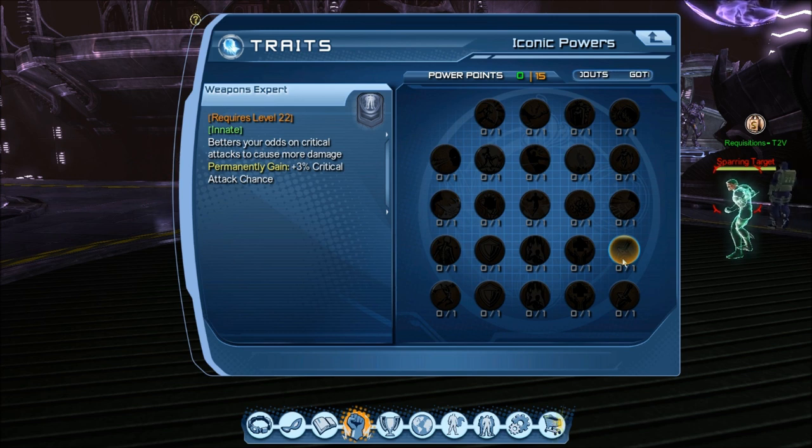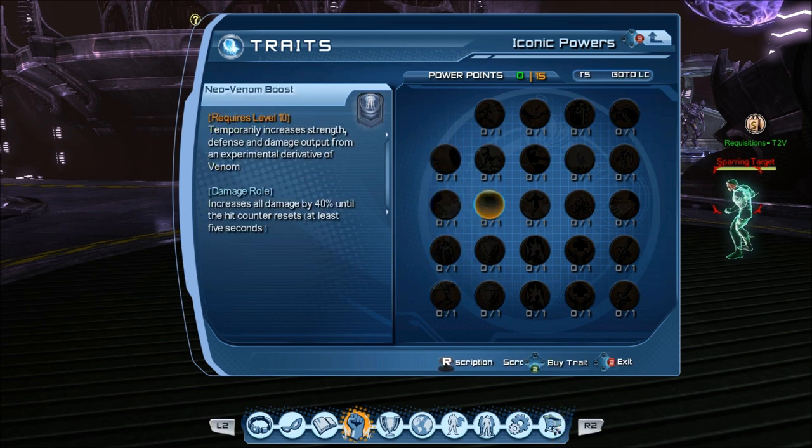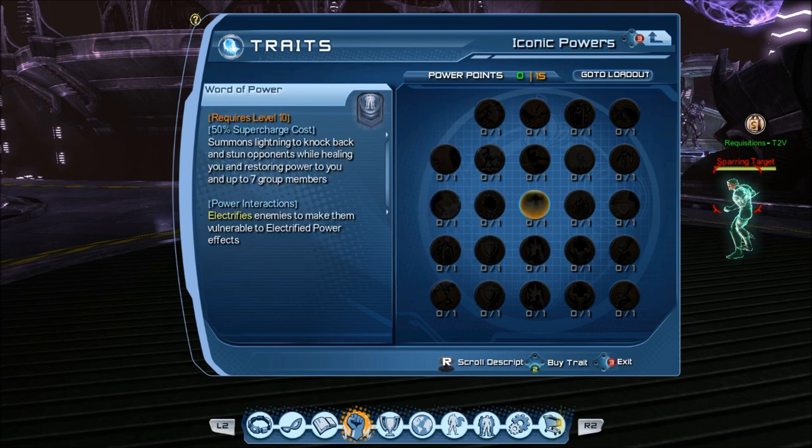Bottom line: no Iconic power is going to make a fail group succeed — except for, honestly, maybe Word of Power, which is a controller supercharge. That could turn what is almost a wipe into a success in some raids. But again, you're not a controller, you don't need it.